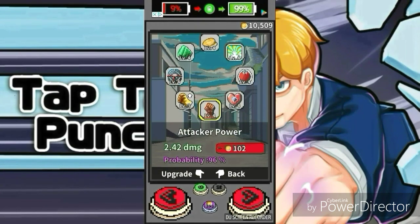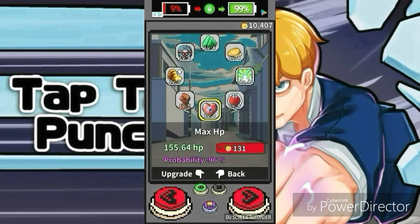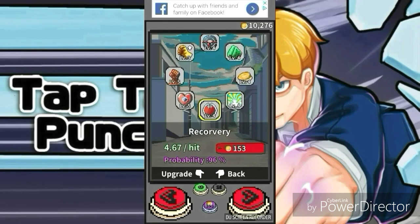So for upgrades: attack power is basically your damage, so you upgrade your damage — I'm going to upgrade that bad boy to level 5. Next is max HP, which increases your health — you guys all know that from any RPG. Next is recovery, which I think helps you recover during fever time or just during the fight in general.